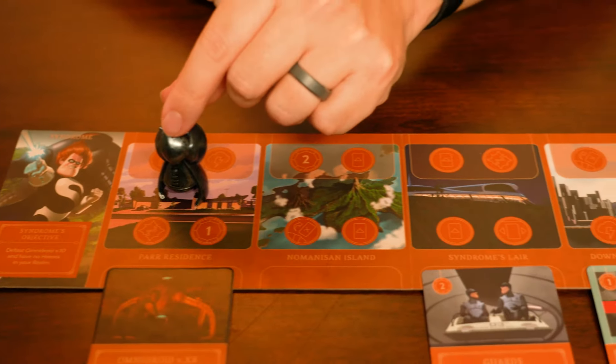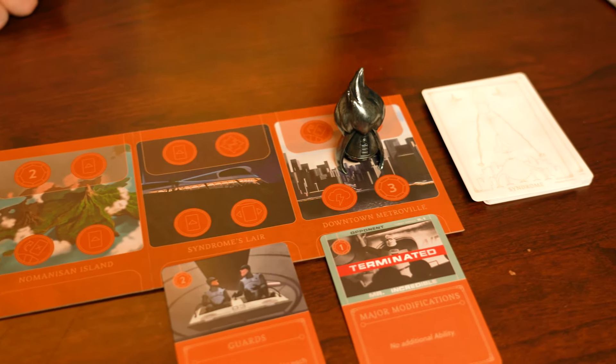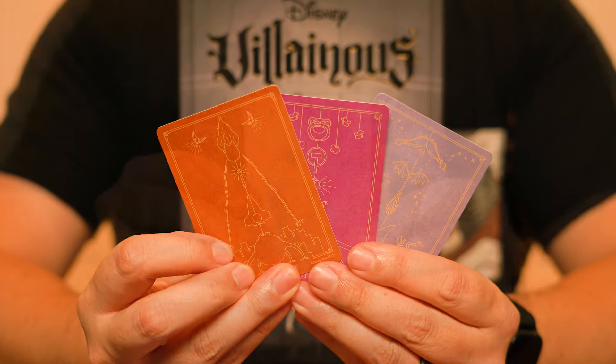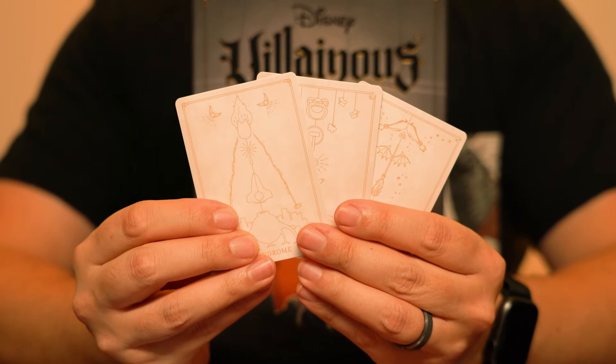This game can be used with the base game or any of the other expansions, or it can be a standalone game using the three featured villains. Players move their villains around their realm and perform different actions at each location. Players will play cards from their villain deck in order to achieve their objective, and also play cards from their opponent's fate deck in order to slow them down. The player that achieves their objective first wins.